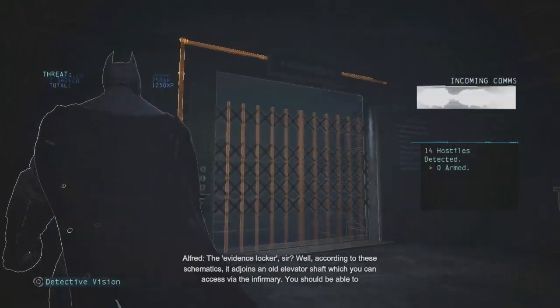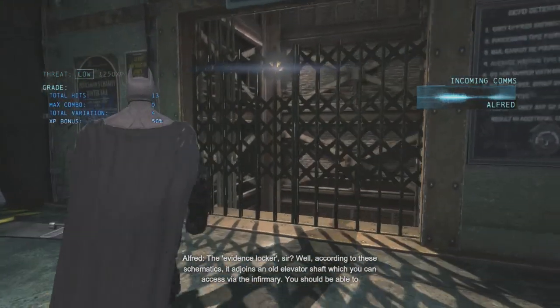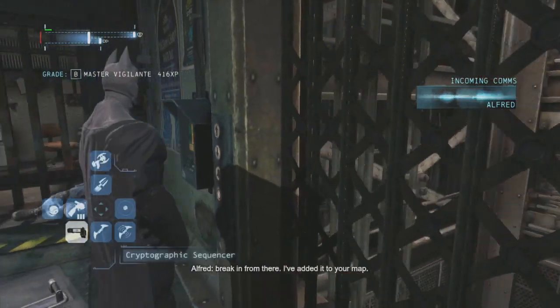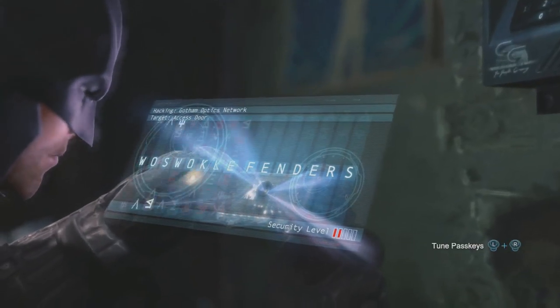Pretty sure this is the weapon locker. Alfred, I can't access the evidence locker — I need an alternate route. Well, according to these schematics it adjoins an old elevator shaft which you can access by the infirmary. You should be able to break in from there. I've added it to your map. So through the elevator I go.